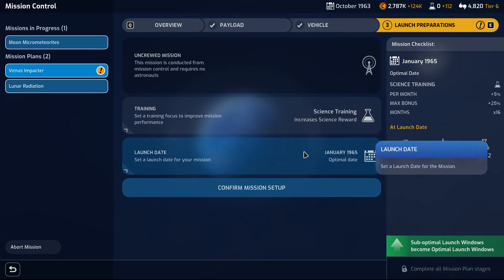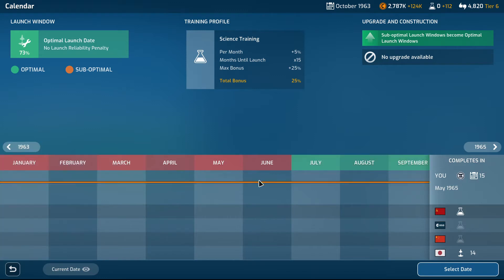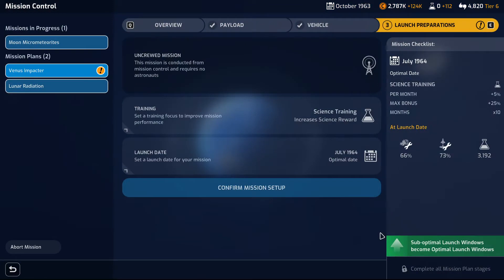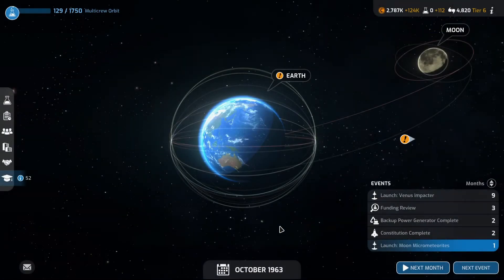73% launch reliability. Let's see the launch date — that's January. Oh, we could actually have it here in July. Wouldn't that be a hoot? Okay, let's do it like this rather.